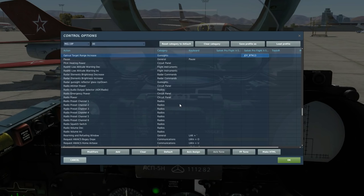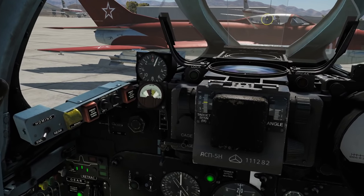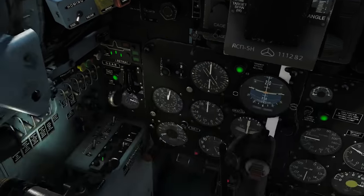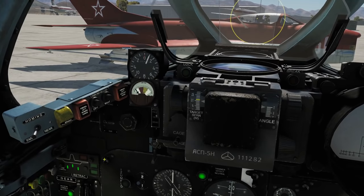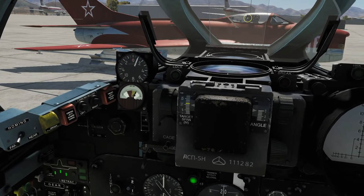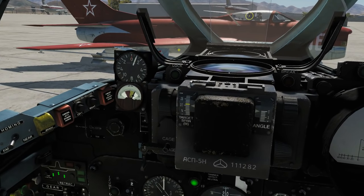So let's show the key we need to do that. To change the range, we can go to optical target range increase and decrease. To fire all of these weapons, it's the trigger. To change the range in the real aircraft, it's the twist grip on the throttle - you'd struggle with that. I'm going to change it now, and you can see that it is changing the size of this circle. I'll explain why that is in a second. So we've put it to 1,500.